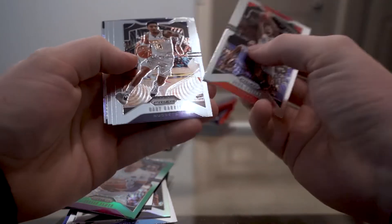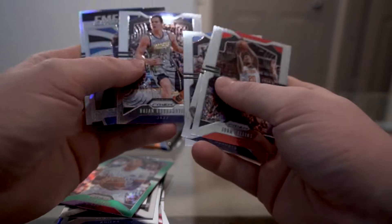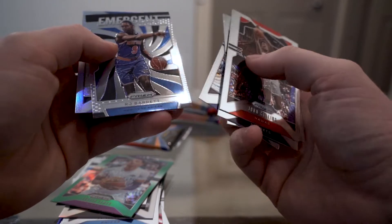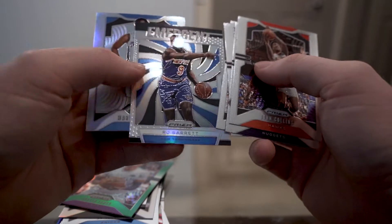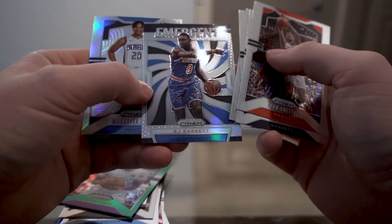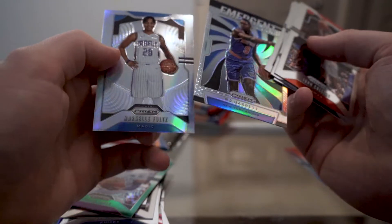We have John Collins, Gary Harris, Dennis Schroder, and Bogdanovic. And we have an Emergent silver of RJ Barrett as an insert — for some reason those aren't worth as much, but still a top rookie. RJ Barrett silver and a silver Markelle Fultz.